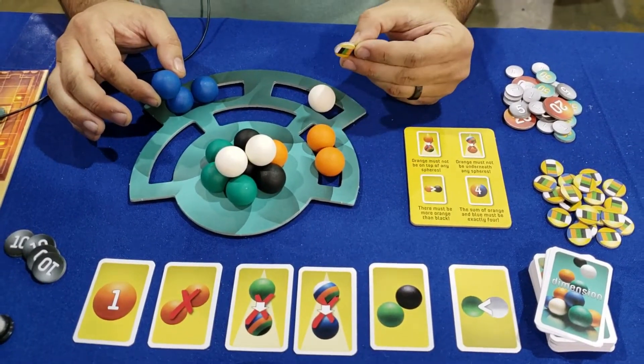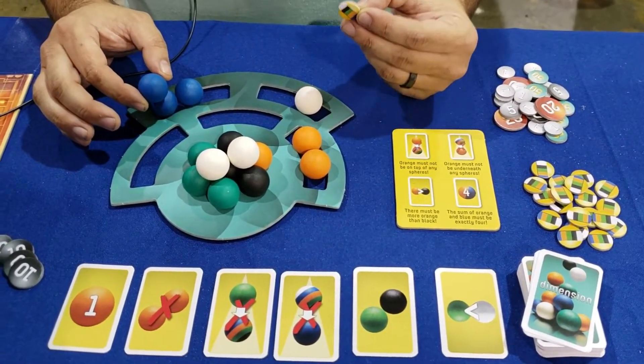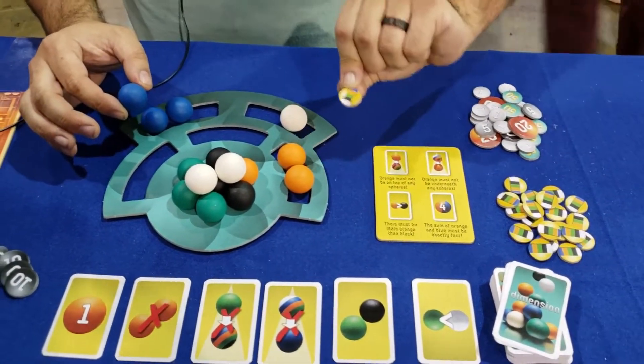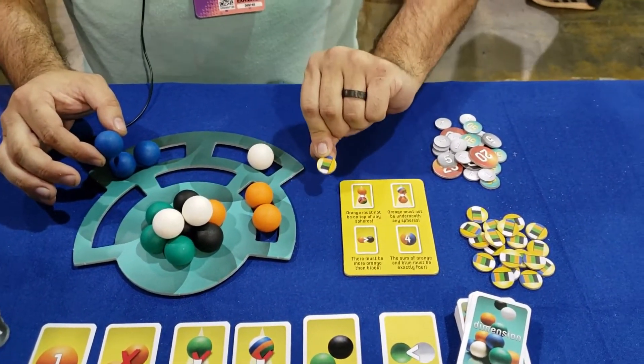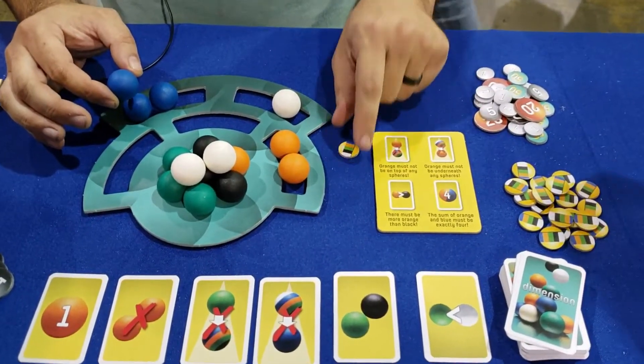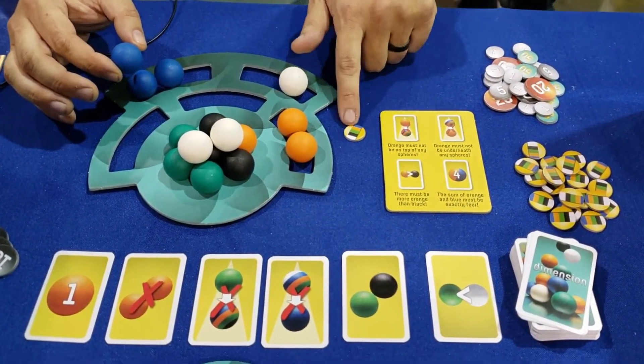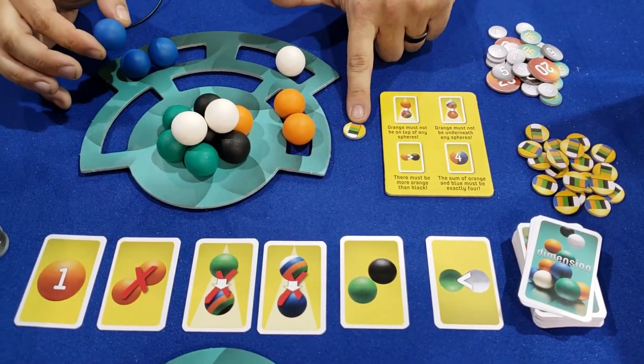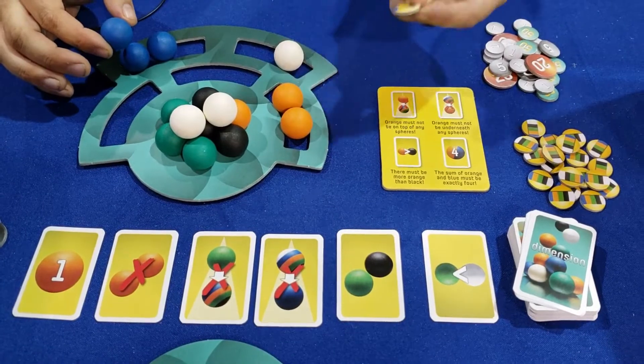Now these bonus tokens — if you have none at the end of the game, you're going to score negative points. So you want to get more and more of these bonus tokens so that at the end of the game you're not scoring in the negatives. You'll need to have at least three of them at the end of the game to not have any negative points.